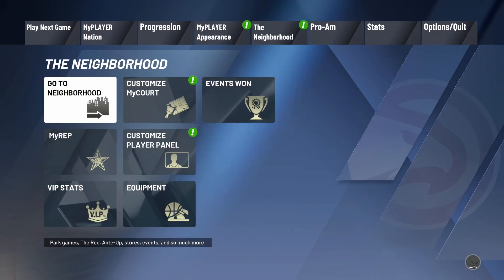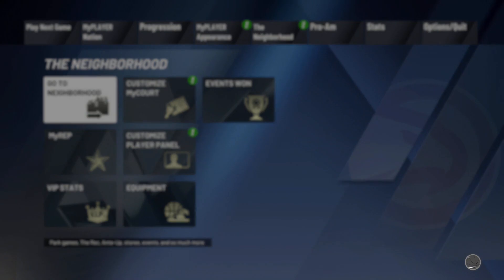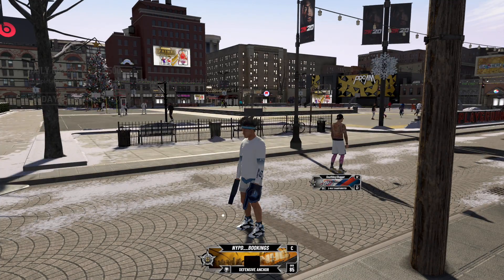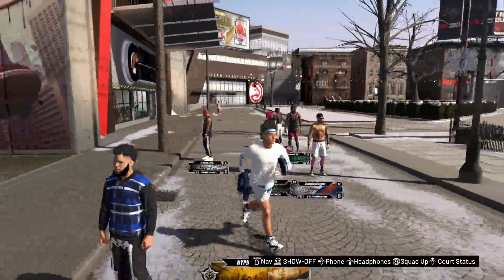Stepping into the neighborhood — I am ready! I'm so excited for this build. There's so much I'm going to be able to do; it's very different from my playmaking four. I will not be able to shoot on this build at all, and I'm kind of looking forward to that. What I'm excited for is setting monster off-ball picks and playing super savage defense on the court to get these W's.